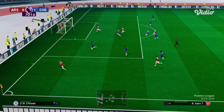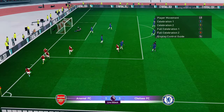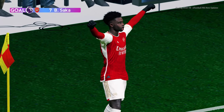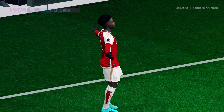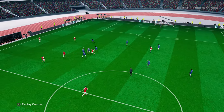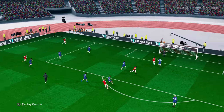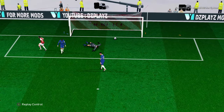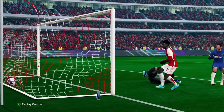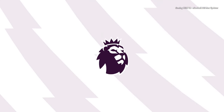Odegaard crosses it — oh that was a good cross! And here is Saka and we score a goal! Look at the graphics on my PES — pretty cool, right? If you want that type of graphic, everything is on my channel. It's a good counter attack — a good cross and a good header from Saka. That header was pretty realistic.